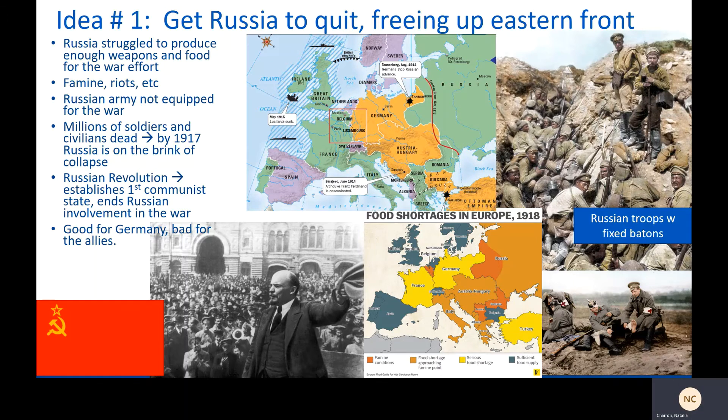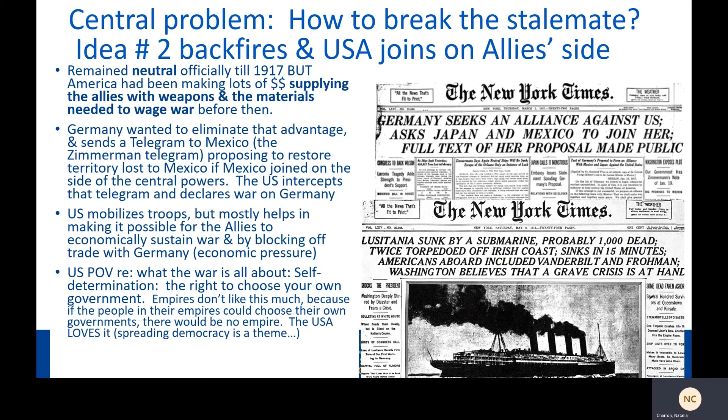So it seemed like Germany might have the advantage — and then it made a huge misstep. Another thing about war is that it requires a lot of production in terms of weapons, and each belligerent state wasn't necessarily making all of their own. The United States was making a ton of money throughout the war, supplying the Allies with weapons, materials, and loans needed to wage the war, without actually joining itself. The US remained neutral until 1917, but it was giving the Allies an advantage, and Germany wanted to cut off that advantage to break the stalemate. This idea was going to backfire.